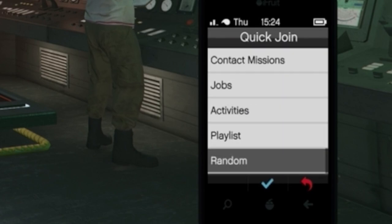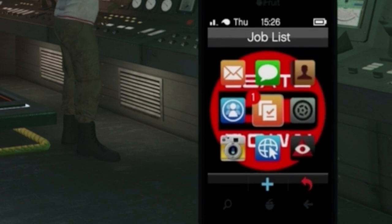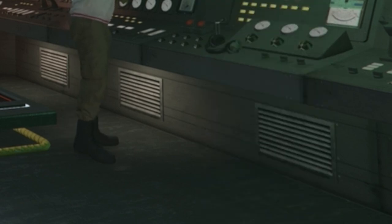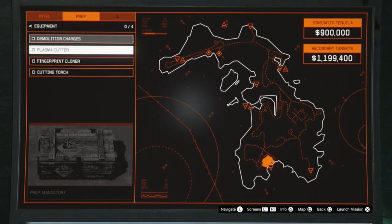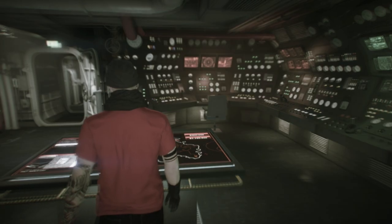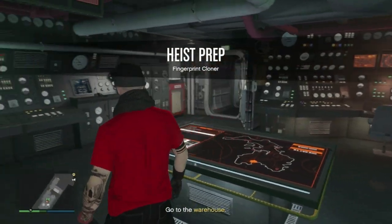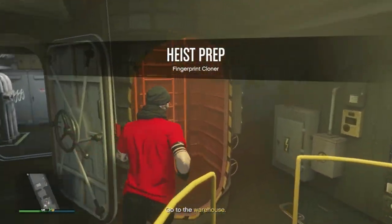To recap: phone, quick job, random, accept, phone, quick job, back out. What this will now do is allow you to job warp during free mode missions. Normally this is impossible, as starting a mission will remove all jobs from your map. But doing this little trick first keeps these jobs active.